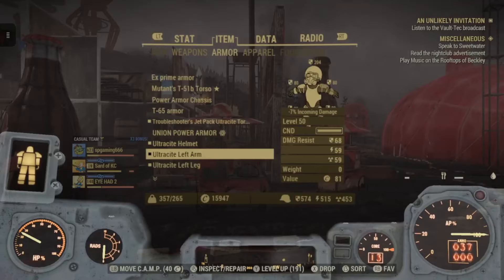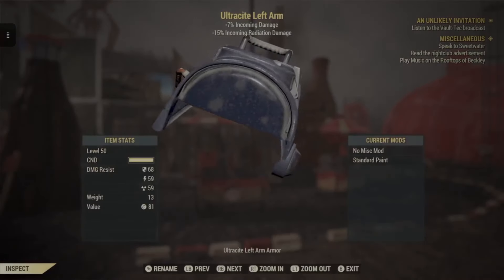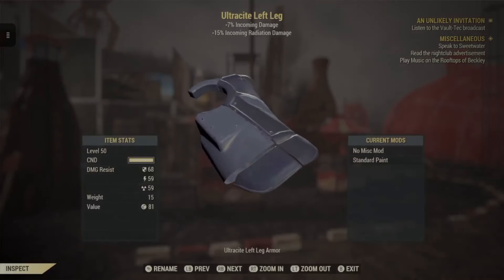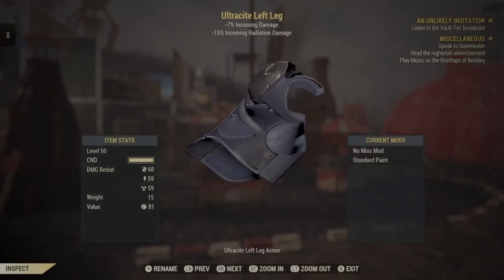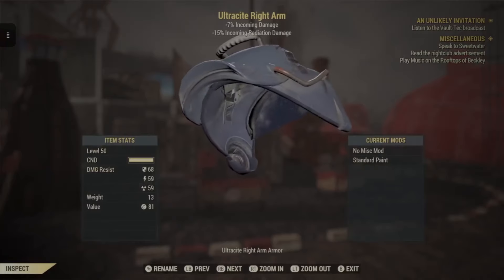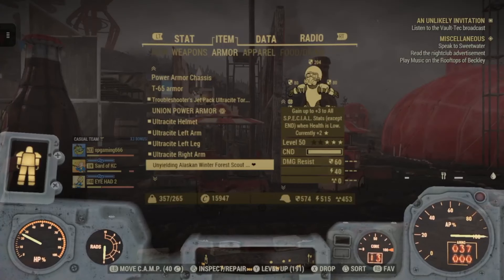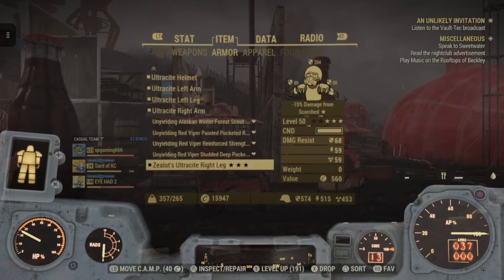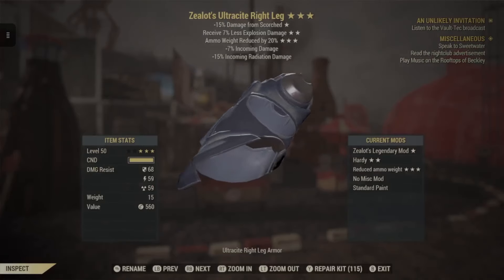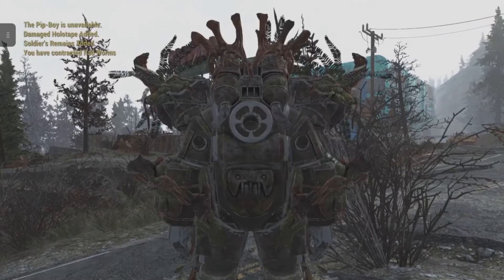To acquire the Ultracite Power Armor in Fallout 76, start the Defiance Has Fallen quest at Abby's Bunker and beat the Belly of the Beast mission at Fort Defiance. A premade set is rewarded to you when you finish that quest line — essentially just completing the Brotherhood of Steel quest line — making it a great early-game power armor option.